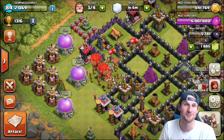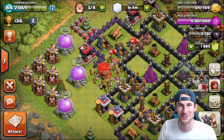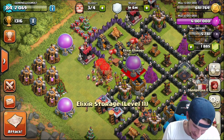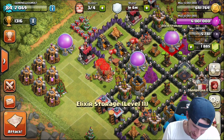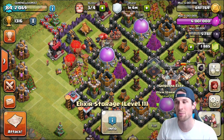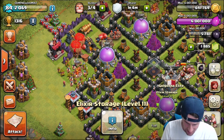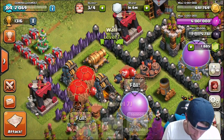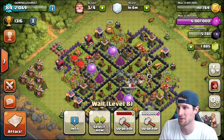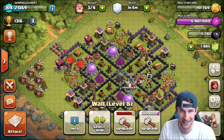Come and steal my elixir. I've got all my elixir drills or pumps over here in this corner, and people are loving it — loving the fact that they are all over here. I am still keeping my storages up in the base, but once we get up to the point where I want to trophy push, as we max this out a little bit higher, once we get up to that level — nice, I can upgrade another wall — I'm going to throw my elixir storages out, keep my town hall in the middle.